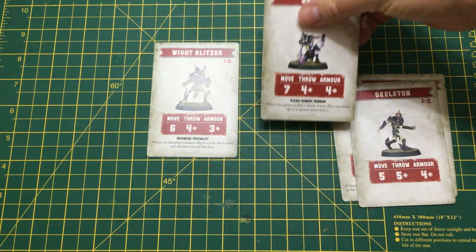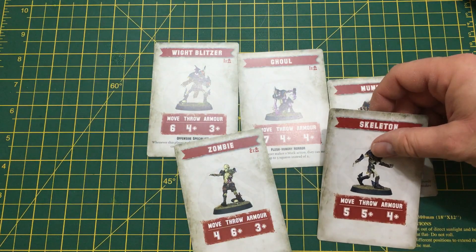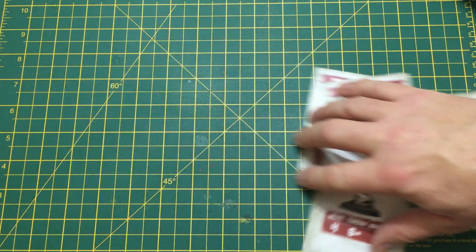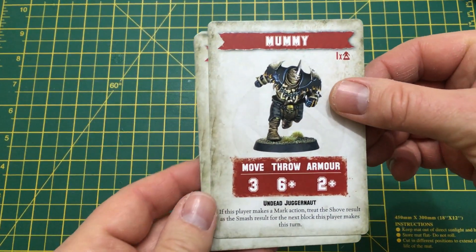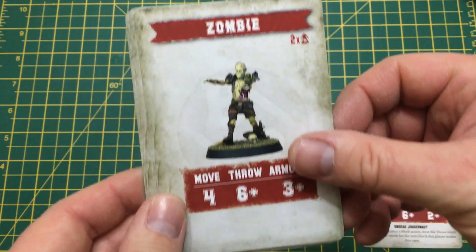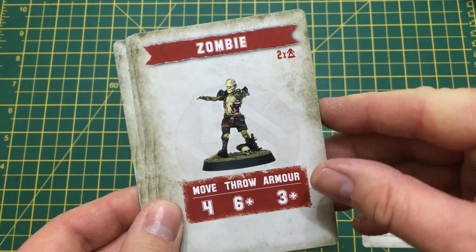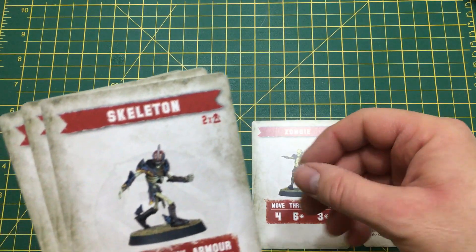Overall the team looks pretty good. The ghoul in particular looks like he would be an excellent player to have on the pitch. You do get seven players rather than six, but this isn't as overpowered as it sounds as the two zombies are pretty bad to be honest. The big letdown for me is you don't get any transfers in the set, but other than that I'm really happy with these releases and I hope we get some more soon.